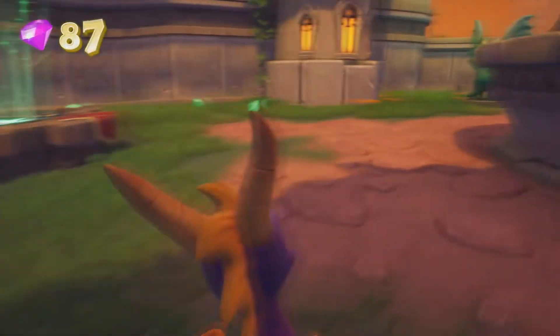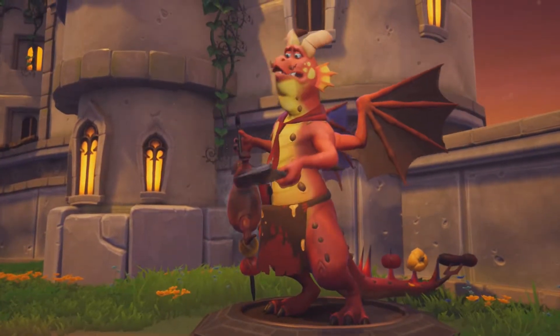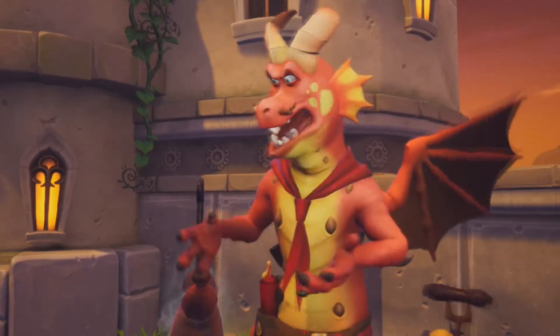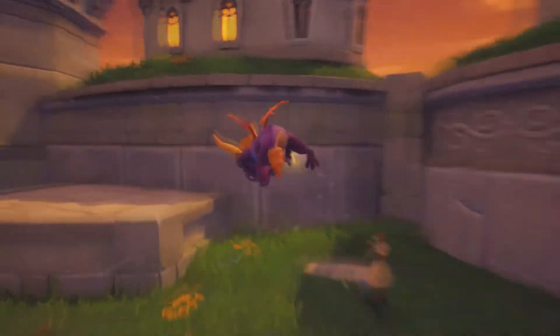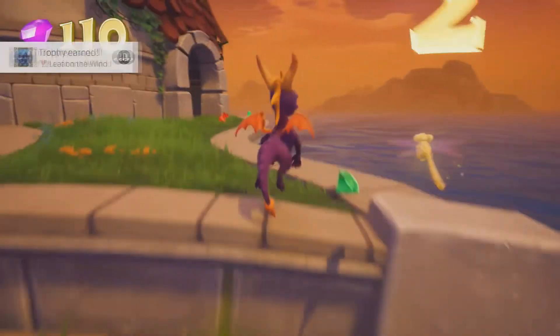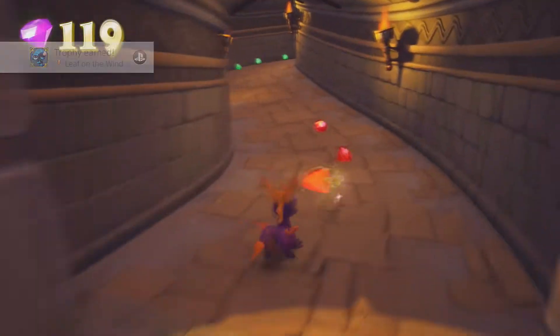We need to return home but we don't want to do that yet. A dragon named Alva asks Spyro if he saw a man dressed in blue running around - he's a thief and he's stolen a dragon egg. We've got to track him down and get that egg! We've got up here and got an achievement.